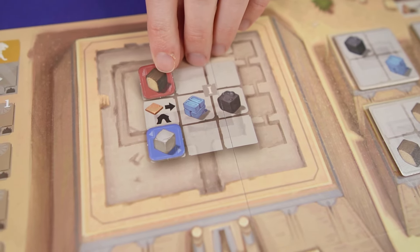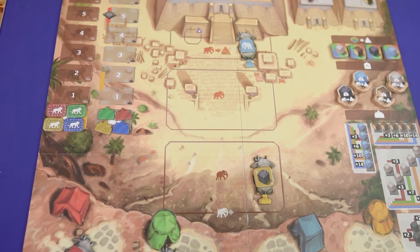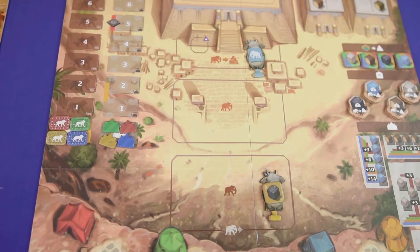Contribute your materials, build your engine, and use your elephant to compete in the construction of the Tower of Babel in Rise of Babel. Today we'll be teaching you how to play Rise of Babel, a game designed by Ivan Alexiev and Elijah Mora, and published by Bedouin Games.